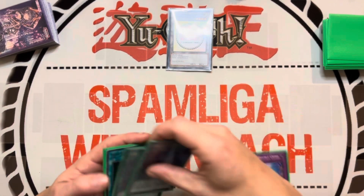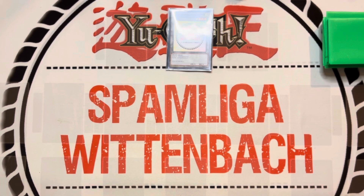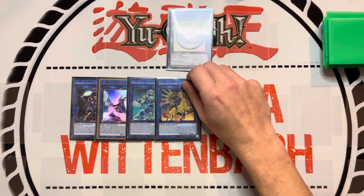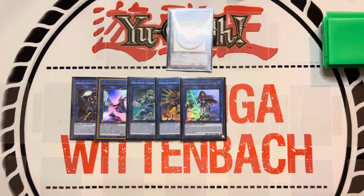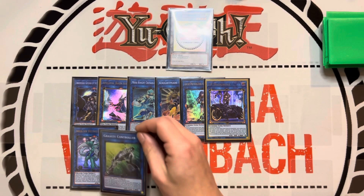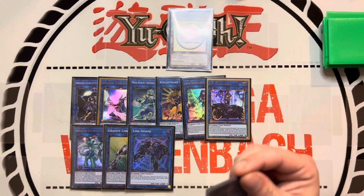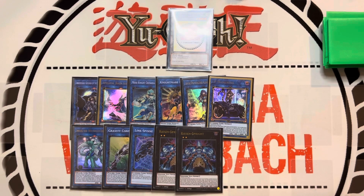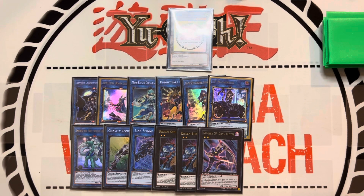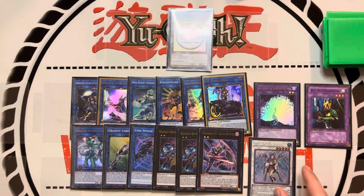Onto the extra deck: we play Underworld Goddess, Apollousa, Crusadia Equimax, one Nightmare Unicorn, one Lyna the Light Charmer (World Chalice), one IP Masquerena, one Imduk which allows us a second normal summon, one Gravity Controller, one Link Spider, two Sprites, one Number 65 Djinn Buster, and then the fusion targets — the tuner and a non-tuner — and then one IP.